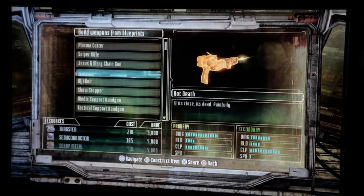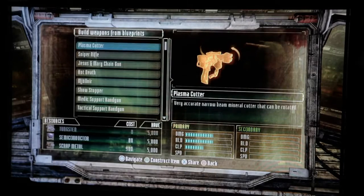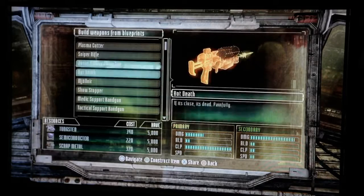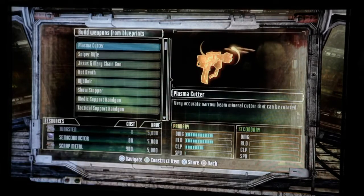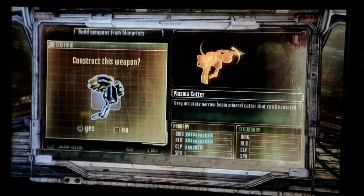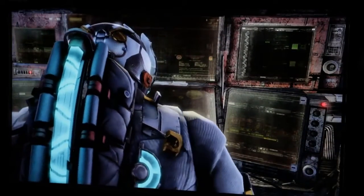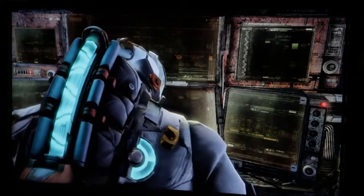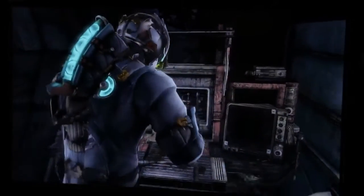Blueprints are schematics that allow you to build guns in one click. You just go down the list, find the gun you want, and boom, you've got it. So — chain gun, hot death — if you wanted to build a plasma cutter, all you really needed is to have the resources to do it. And it looks like I do. So I go boom, let's build it. And he says, okay, let's put it here. And now he's building it. And then you literally have that gun ready.